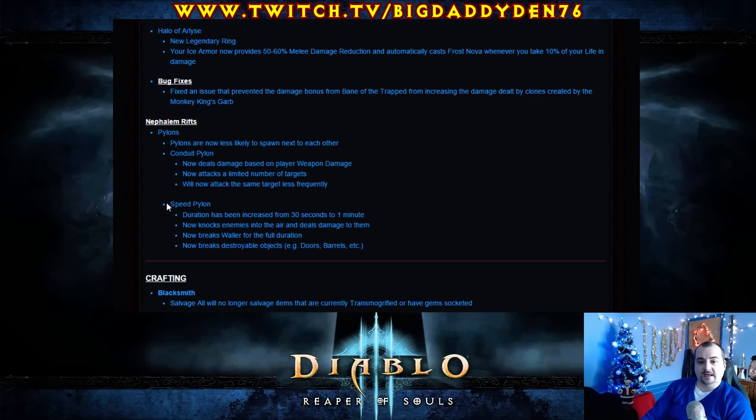Speed Pylon — duration has been increased from 30 seconds to a minute, helping rift runs. It now knocks enemies up into the air and deals damage to them, breaks Waller for the full duration, and now breaks destroyable objects like doors and barriers. So basically once you get a Speed Pylon you just run around like an absolute lunatic.